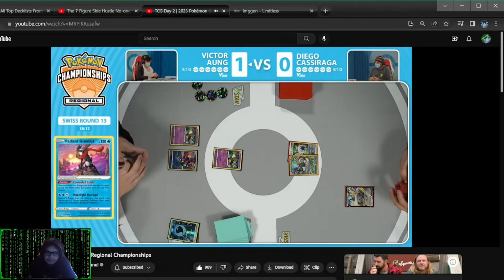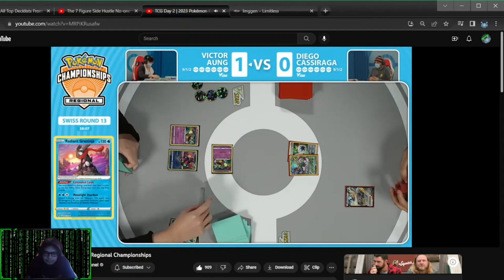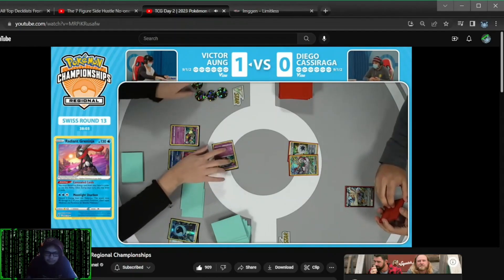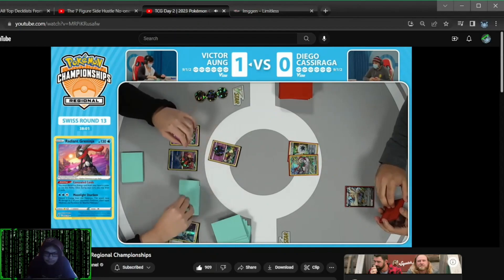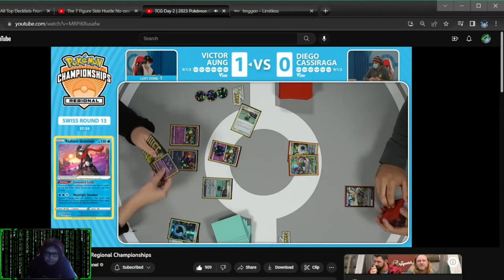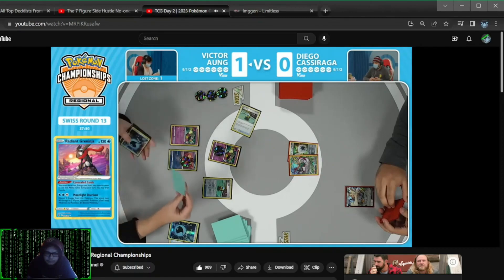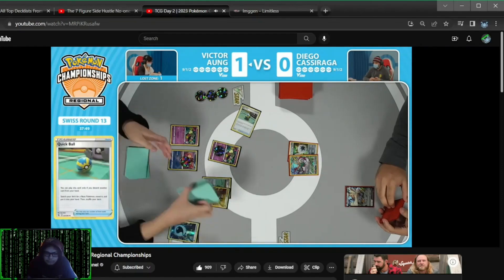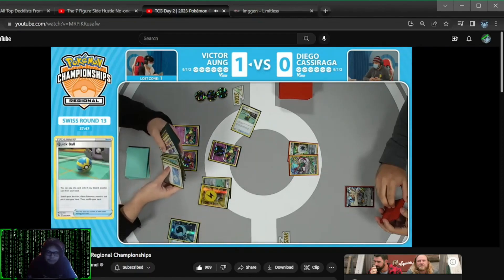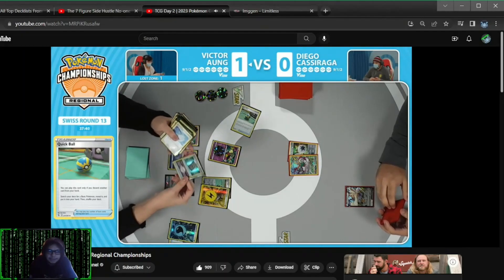Alright, we got a game. Victor, what are you doing, my friend? Now there's no way to put these back. There's no Marnie, we just talked about this — it's just Chorus Experiments. It has to be multiple Mirage Gates of single water energies at this point. Quick Ball. I think that was Flower Selecting for double Quick Ball as well.